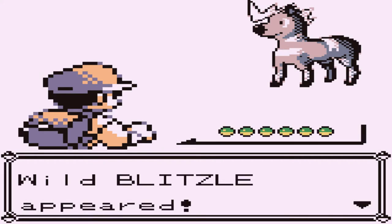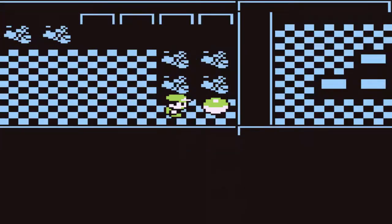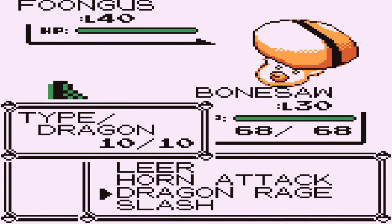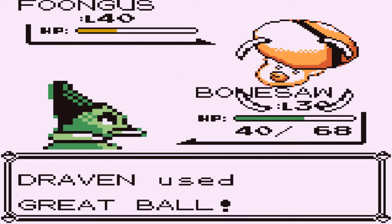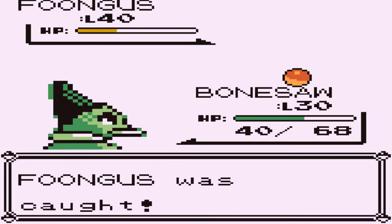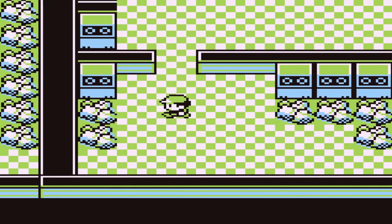Here we have a Zebstrika or a Blitzle, and I'm going to go away from that. Here we find TM33. And here is another Foongus at level 40 — I need to capture this guy. Let's go straight for a Dragon Rage. Let's throw a Great Ball — we have 19 Great Balls right here. There we go, we've caught ourselves a level 40 Foongus. Turns out we already have one. Another Foongus captured.